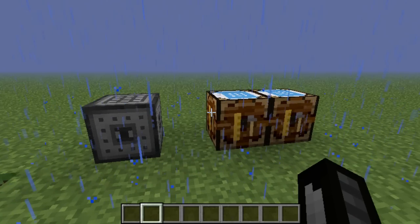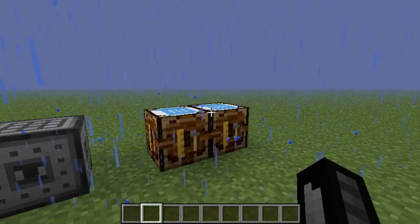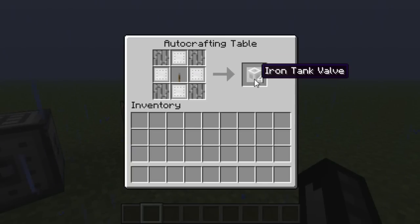The next crafting recipes: you put an iron plate like this with glass panes and you get four iron tank gauges. Then you put an iron plate like that, iron bars, and a lever in the middle and you get an iron tank valve.